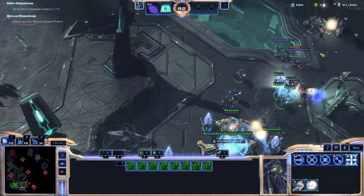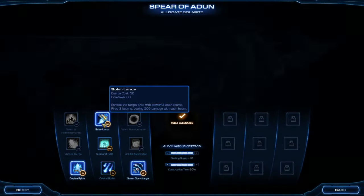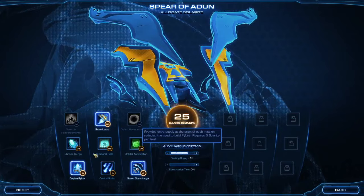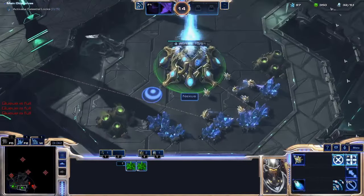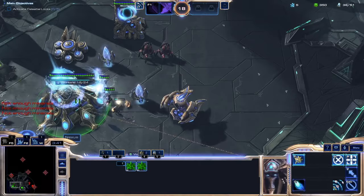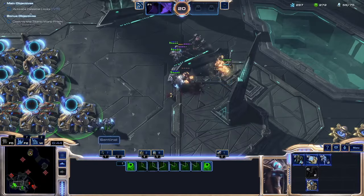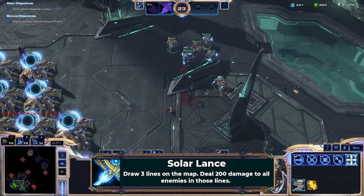After a good deal of deliberation and viewer polling, we decided that with the current rule set, the rest of Legacy of the Void can't be done. I decide to take a vote, and the overwhelming number of my viewers are cool with me powering up the weapon systems of the Spear of Adun. I put a limiter on myself — the Spear of Adun can only be used to attack enemies where the primary threat is air units. I grab Solar Lance, return to the Sentinel Zealot, and try again.